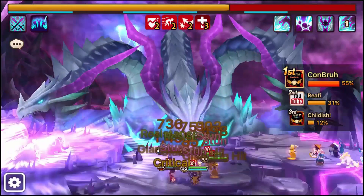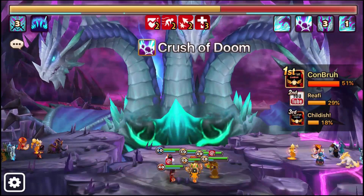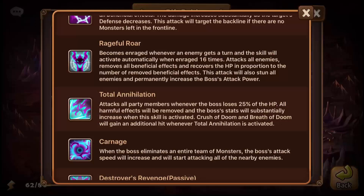As soon as the 16th turn is counted, the boss steals all of your beneficial effects including immunity and then stuns. His attack power also increases permanently each time this triggers — very dangerous. The more you activate this, the stronger he gets, which is why speed teams should focus on damage rather than just racking up turns. Monsters that only boost attack bars can be quite risky if you can't tank the resulting damage.